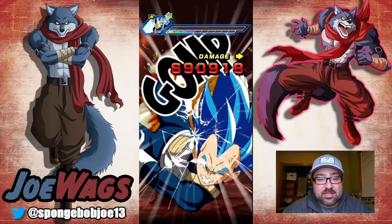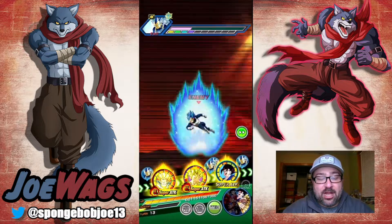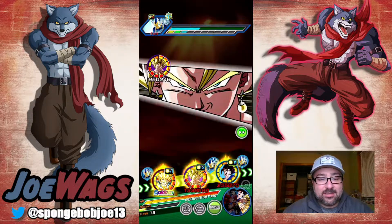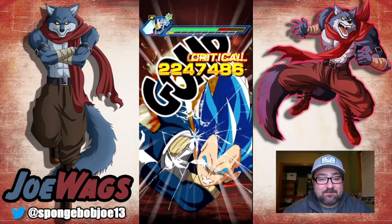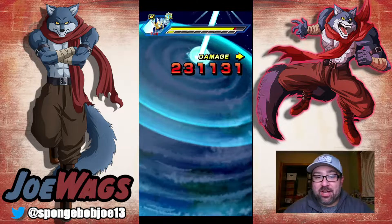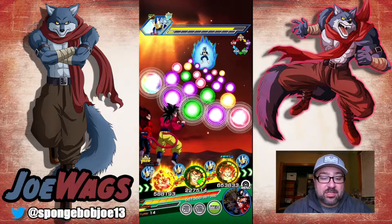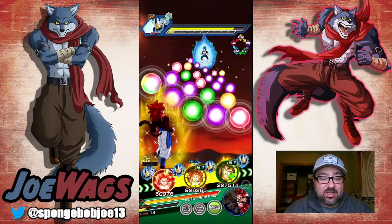One million counter damage without a crit — that shows how powerful this guy is. Normally you're not doing damage on counters unless you crit; usually counters are triple digits. I gave him a decent amount of crit but no crits on those attacks, then a 2 million crit lands. If even one more had crit he would have solo'd Evolution Blue Vegeta — he was taking a million per non-crit shot. The counters are just super super impressive.